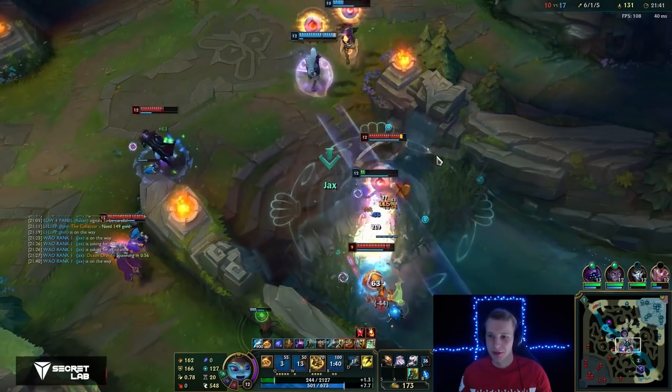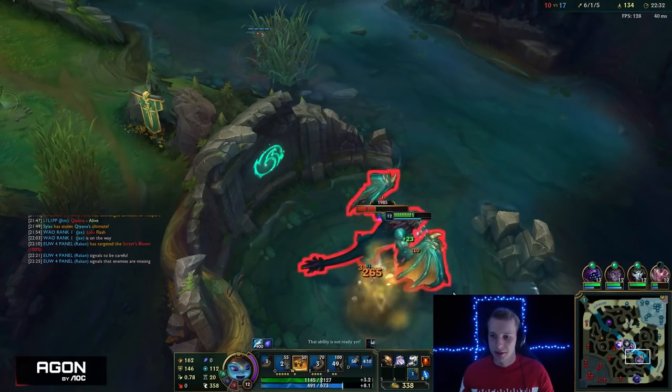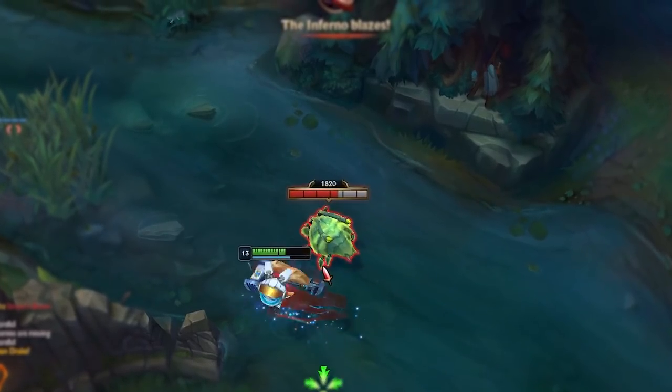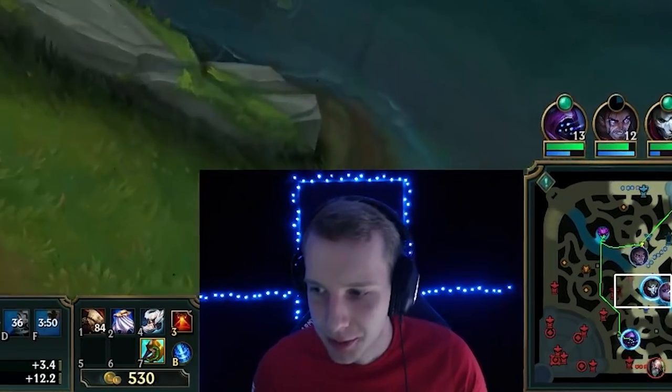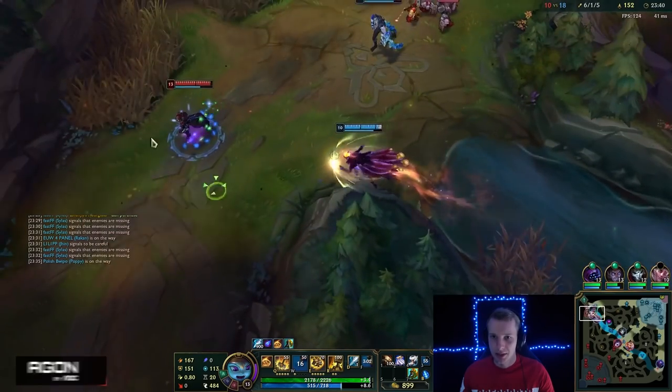This fight is not looking good. It doesn't matter how many drakes we get if we can't win the soul, and these drakes aren't that important. Sometimes it looks like you're close enough to stun someone but you aren't — that's something I need to figure out on Poppy. I think we can chase this guy down with Rakan Ult — that W backhand is quite broken at making picks.